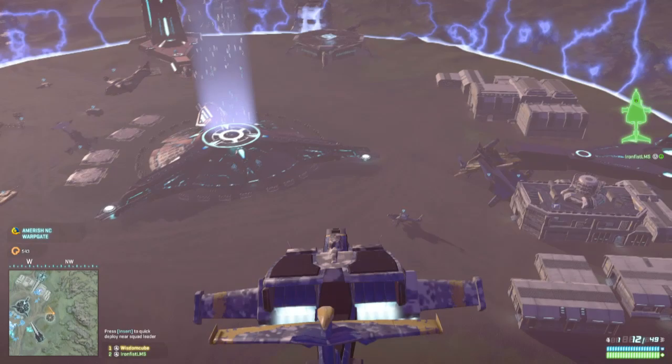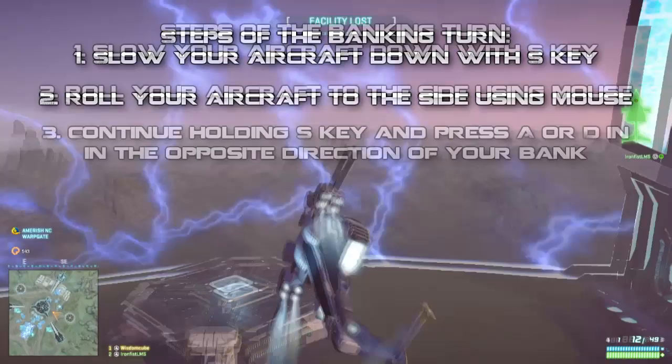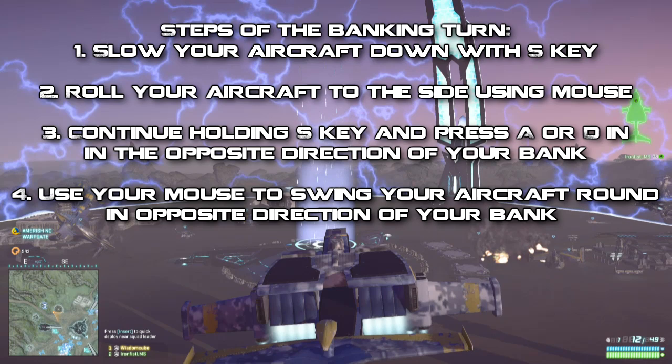To do the banking turn is really simple. Using the default key bindings, use the S key to slow your aircraft down and kill your momentum. Once you've done that, roll your aircraft on its side using the mouse, and continue holding the S key. You need to be pressing the A or D keys in the opposite direction to that which you are banked — so if you're banking to the right you press the A key, and if you're banking to the left you press the D key. Then use your mouse to simply swing your aircraft round on its side and complete the turn successfully.